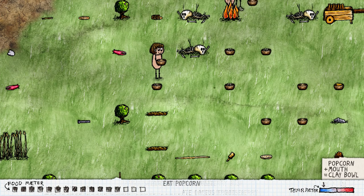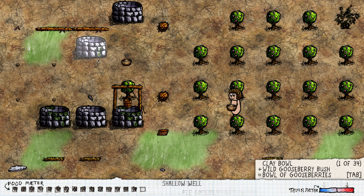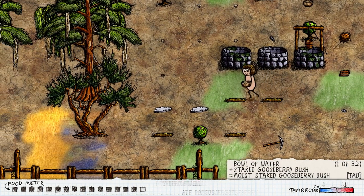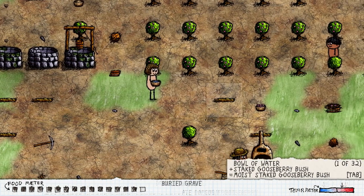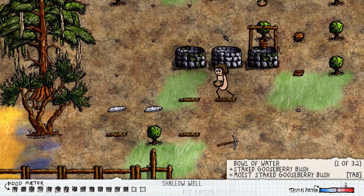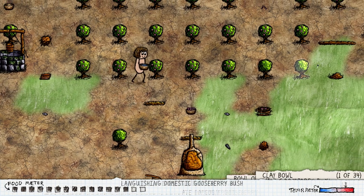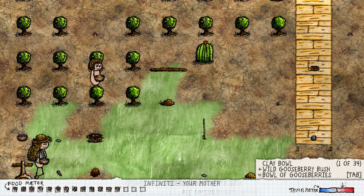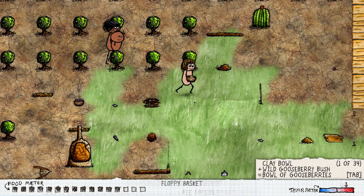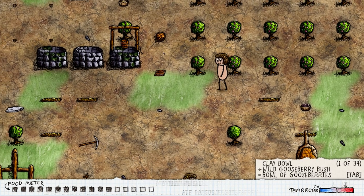The moss indicator on a well is amazing — the less moss it has, the less water it has. Previously wells were kind of weird because you could just build them anywhere, get a lot of water, but the downside was they could dry out and be empty for 10 hours. This feels a lot more satisfying — a much needed change. Buckets also have a purpose now, it's awesome.